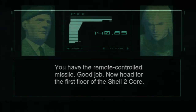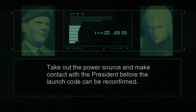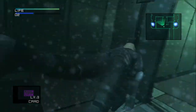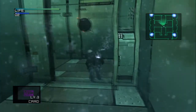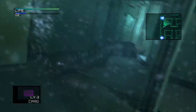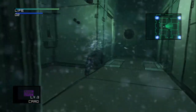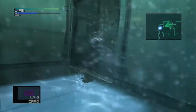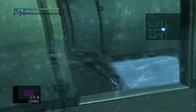'You have the remote-controlled missile — good job. Now head for the first floor of the Shell 2 core, take out the power source, and make contact with the president before the launch code can be reconfirmed. Hurry.' Sounds good to me, Colonel. Let's get some air though. I hate water sections in games like this. To me this is just so unnecessary.